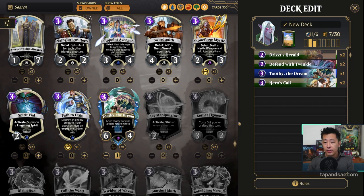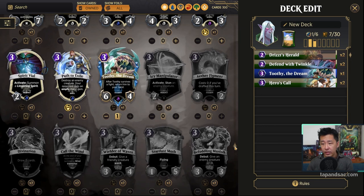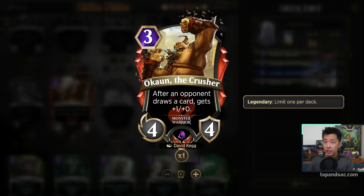My plan is to find cheaper legendary creatures to cast. If we put in only expensive legendaries and have 6 of them, even getting 1 or 2 in hand means we won't be able to cast them early. The key for Drizzit is casting legendary creatures quickly to be aggressive and attack with Grinevara. Okun the Crusher seems decent — 3 mana for a 3-4. I use this in my red Chandra decks. It has nice stats and grows if the opponent can't deal with it, so I'll add 1.